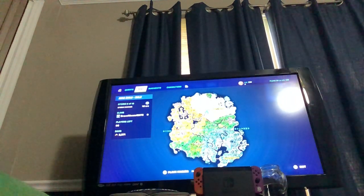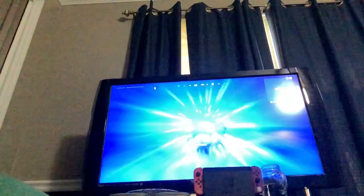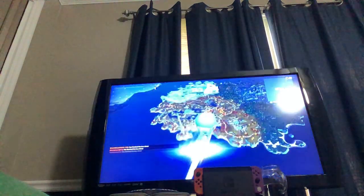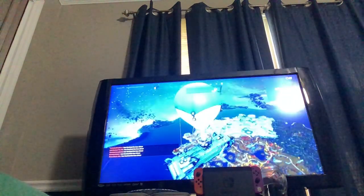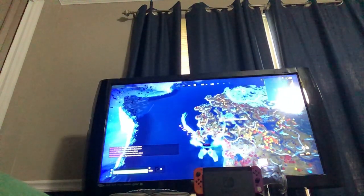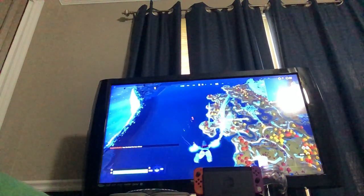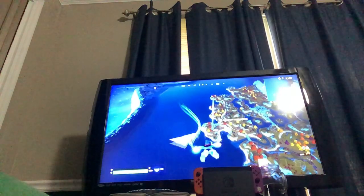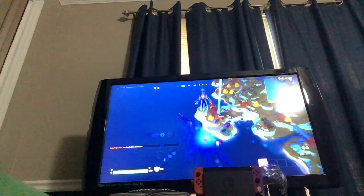We're gonna land — let me give you a little bit of a tutorial here. It's actually very helpful. This is one of the most broken spots to land in all of Fortnite. I'm gonna go ahead and jump right off the bat. We're gonna start by going to this little island right here and land at this castle.